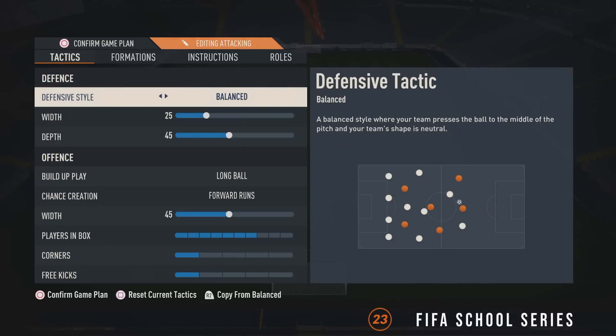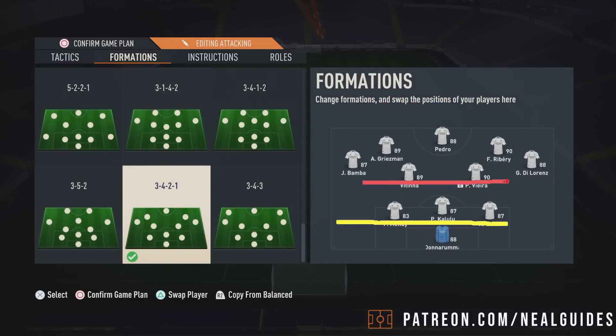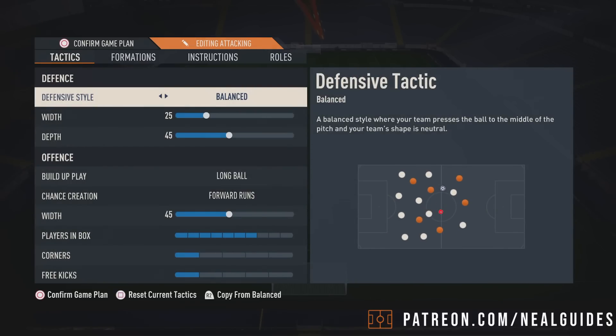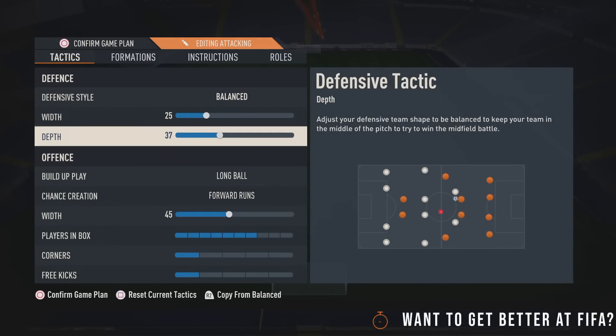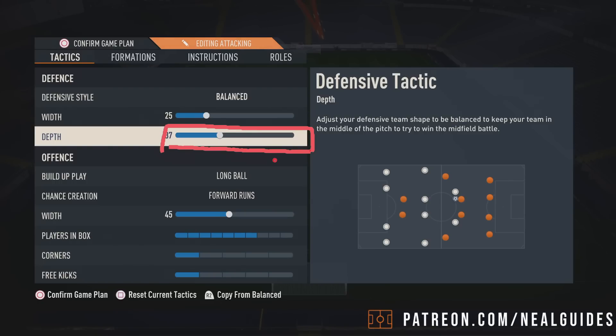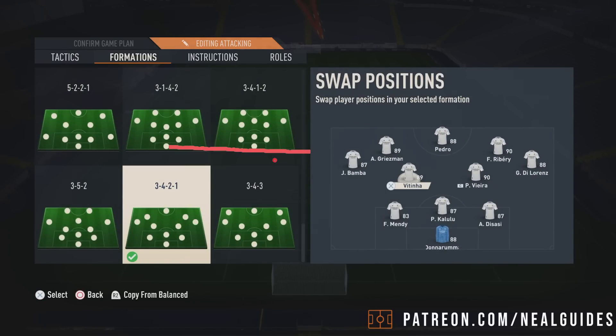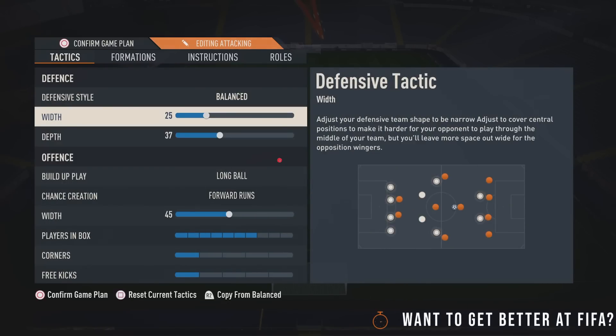I would recommend putting this on balance. If it's too aggressive, the reason is the defensive line — because these guys are not CDMs in a 3-5-2, they're so far up. You need to be able to dribble with these guys at the back to push the ball forward to the midfield line, and a lot of players can't do that. So I've set it to balance, and now we've reduced the depth. Get that 25 width.